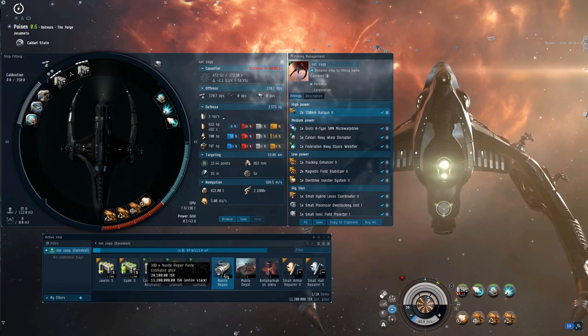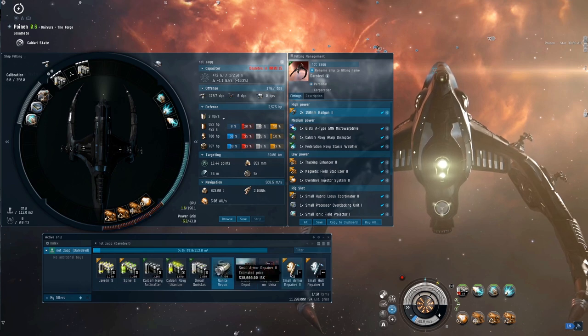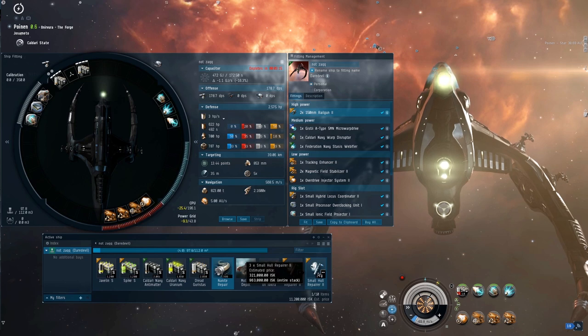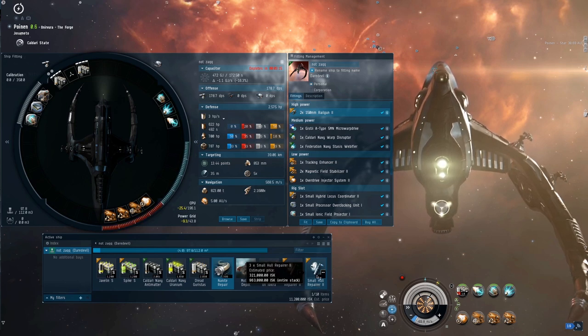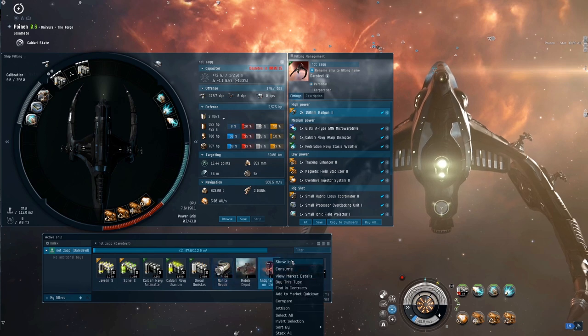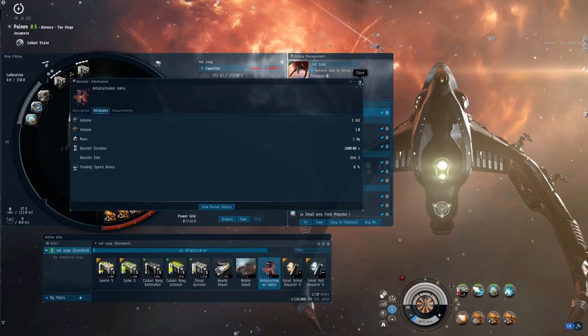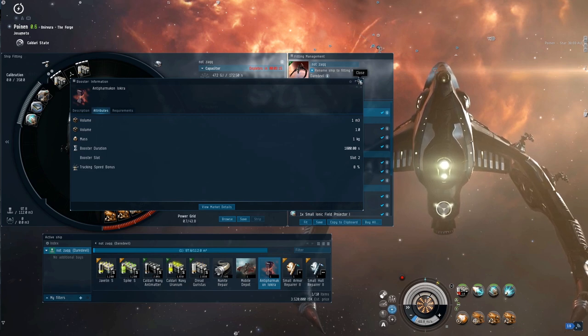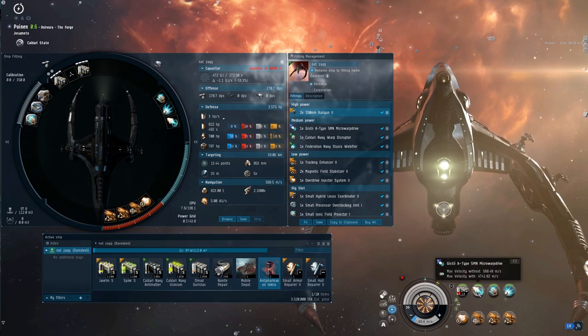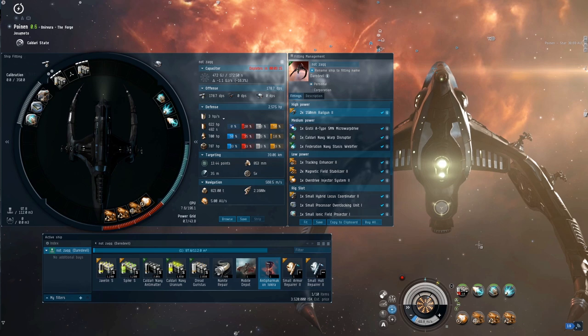Mobile depot with a small armor rep so you can get repped out. I also take hull reps because without a Damage Control or bulkheads it doesn't take long to rep up the hull with the long cycles of the hull rep. I take Antipharmakon Laurasi — a tracking drug — giving an 8% bonus to tracking speed, which is really good especially for close orbits at high speed where you can out-track yourself with rails. They're pretty cheap, about 3.5 million. I've already got Quaff injected for that awesome speed.